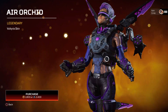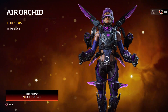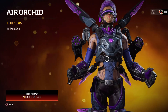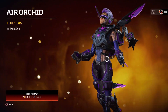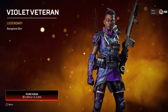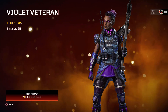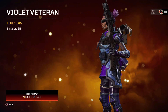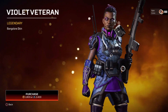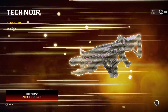Moving over to the Valkyrie skin — really cool looking. We do get two packs in the prize tracker, so stay tuned for that video later today. Moving over to the Bangalore skin, which I might have to grab since I'm a Bangalore main. I have the other anniversary one — the Crimson Queen — and I've been using that the whole time, but this skin might replace it. Loving these skins so far.